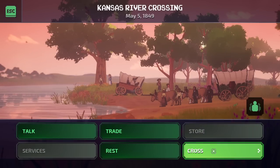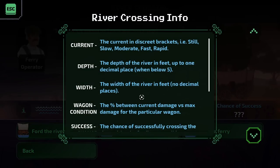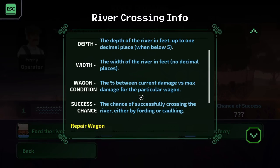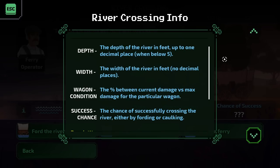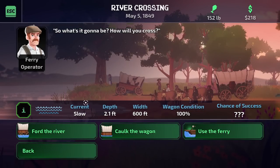One cool thing about the river is that we can actually wait here and take a little bit of information about the river. So what's it going to be — how will you cross? The current is slow, the depth is 2.1 feet, the width is 600 feet, wagon condition is 100%, and chance of success is unknown since we could also choose to caulk the wagon before going across. We can learn more about our success chances by considering the depth and the current. If it's too deep you'll have to caulk your wagon or take a ferry, and if the current is very fast you probably want to avoid fording the river.